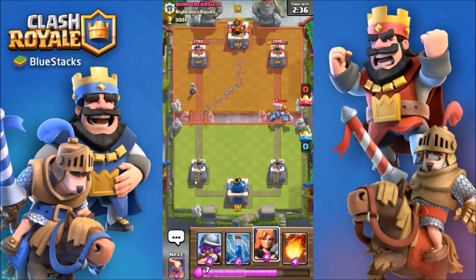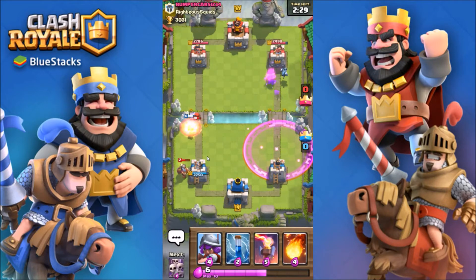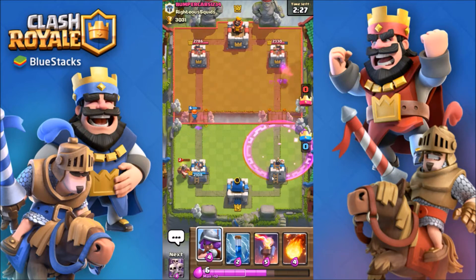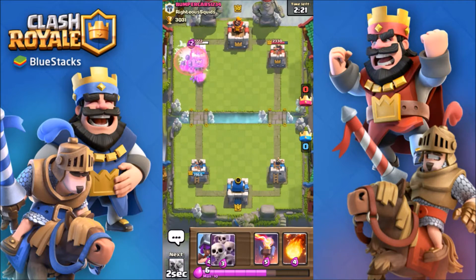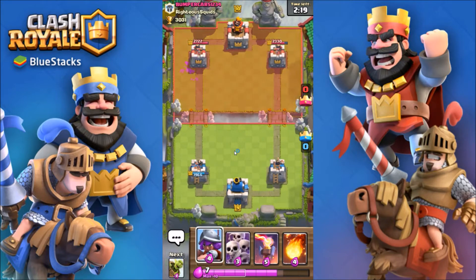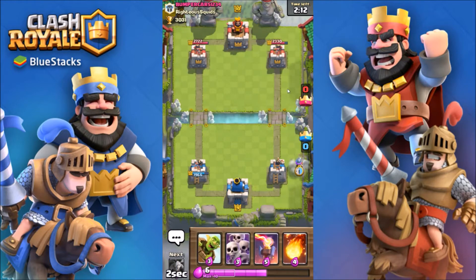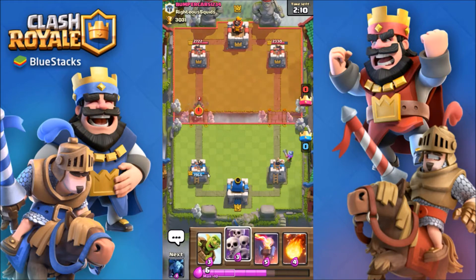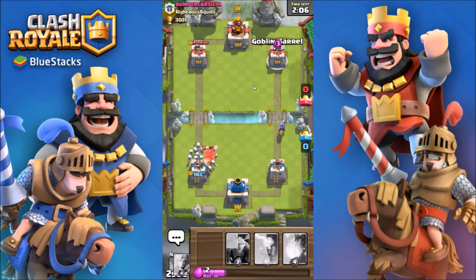Let's put some minions there. Forget about that miner — let's just put the valk there. That miner did a decent amount. Let's zap those just to get some tower damage. We're gonna be going for the right tower, whichever has the least amount of damage. Musketeer — let's get ready. Let's not use the inferno tower yet, and let's put a goblin barrel. Please don't zap — okay, good.